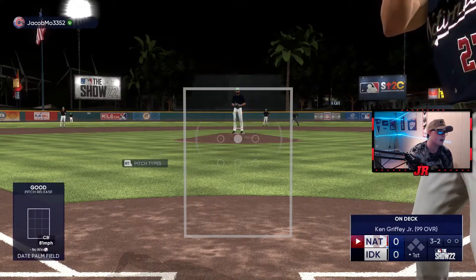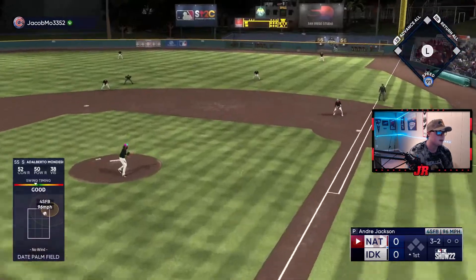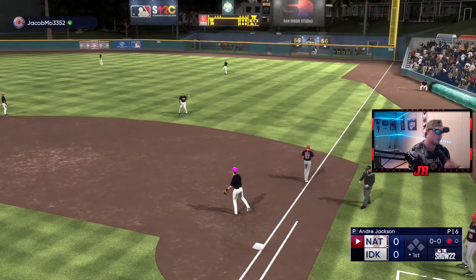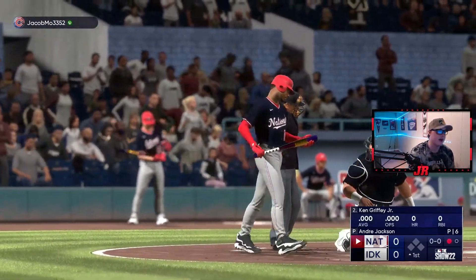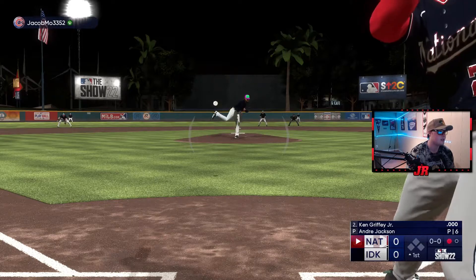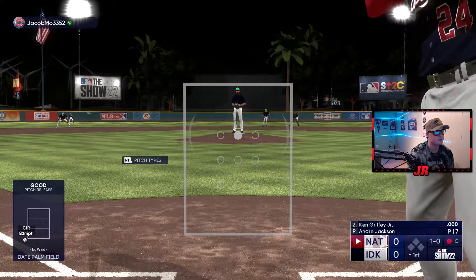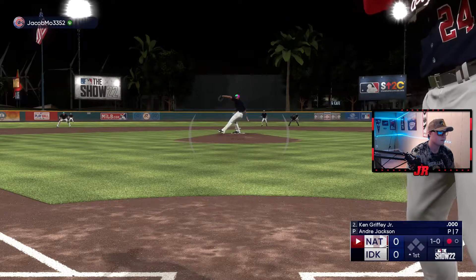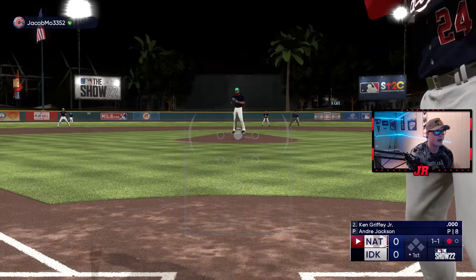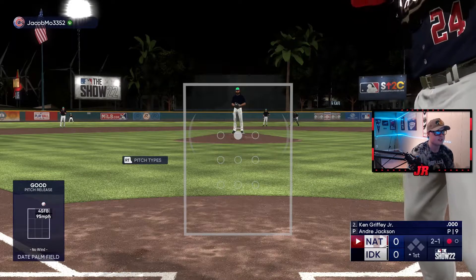Another cutter - now we've got two strikes. He's probably going to go circle change here. No - there's a curveball. Three-two count, already five pitches in and I haven't swung once. Let's see if he goes fastball - he does, and we hit it relatively hard right into the shift. That's an out with the shift, but it's okay - six pitches. In BR their energy is so bad that if you get him up to 15 pitches in the first inning, he's going to have to come out.